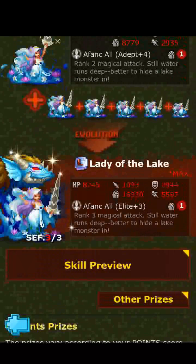Her stats are shown here: 8,245 HP, 1,093 attack, 2,944 defense, 16,930 wisdom, and 5,597 agility. A funk all elite. New skill here — all target guru. It is wisdom based with a cooldown of 1. Still water runs deep — better to hide a lake monster in.